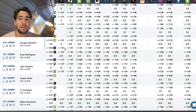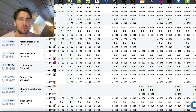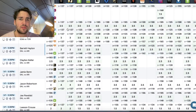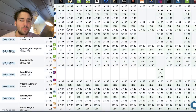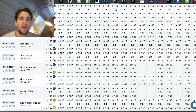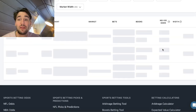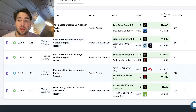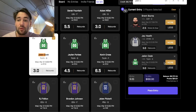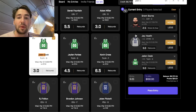Dougie Hamilton is three on PrizePicks and three and a half on Underdog and the sportsbooks. Using this screen to look for discrepancies — nothing particularly noteworthy right now, so may skip over and settle for three plays.